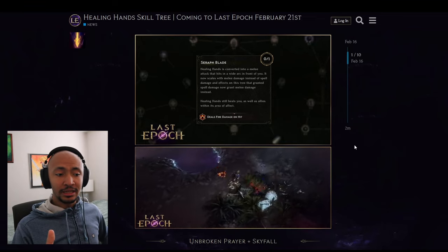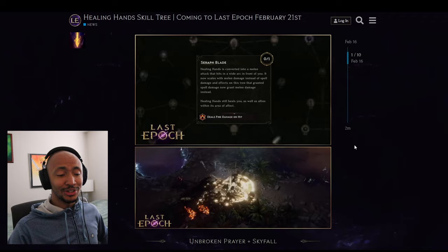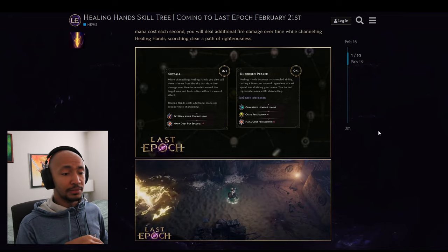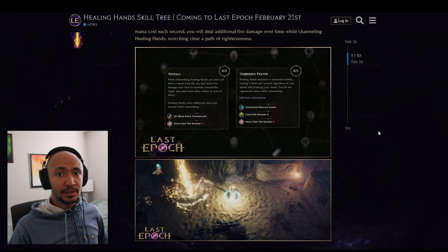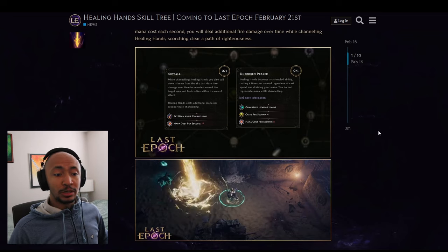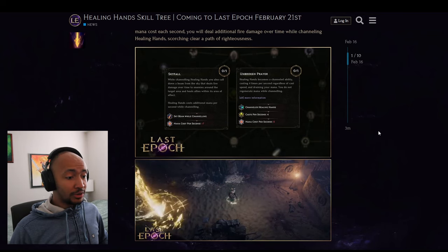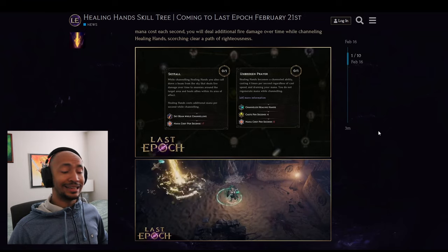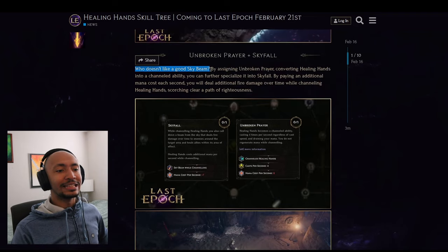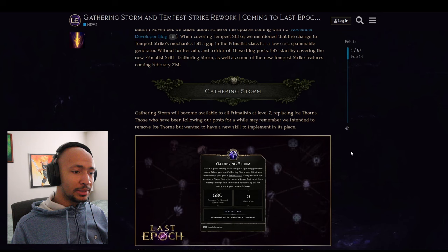Forge Guards will likely be able to make use of this too for sustain. Then there's the channeled sky beam: Healing Hands becomes channeled and casts four times a second regardless of cast speed, with a sky beam added while channeling. Total mana cost is 15 per second and you don't regenerate mana while channeling — but as the node says, who doesn't like a sky beam?